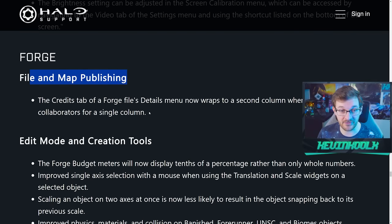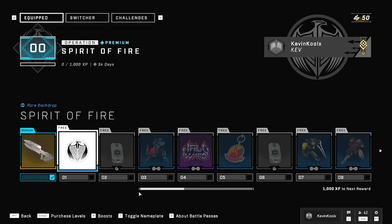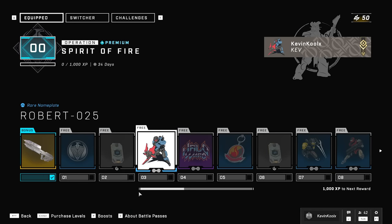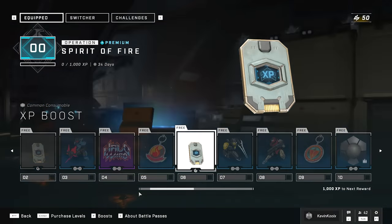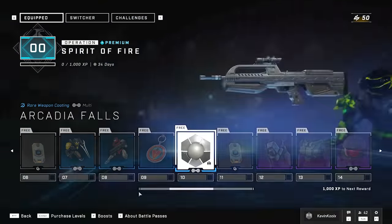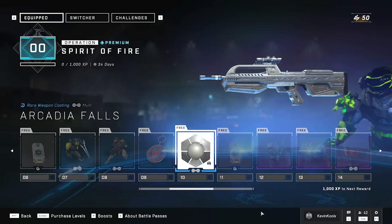Forge updates include file and map publishing improvements and a ton of creator mode tool updates. Since this update went live, there's been consistent community feedback about the operations and the store — specifically that the free tier of the operation pass is a little light. The first several tiers consist mainly of XP boosts and emblems, with only one weapon charm as actual customization in the first five tiers, and another weapon charm and XP boosts after that.